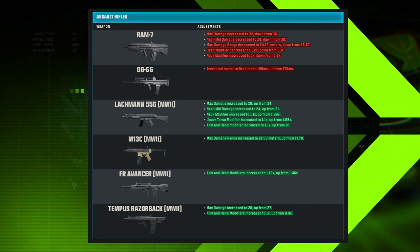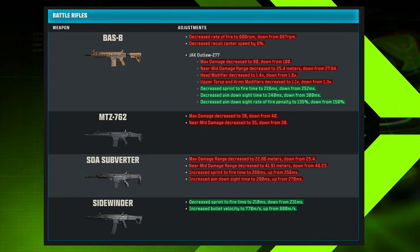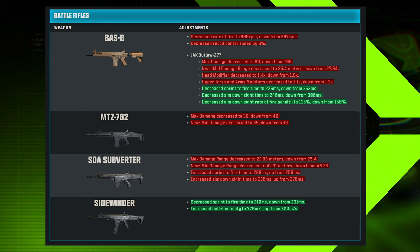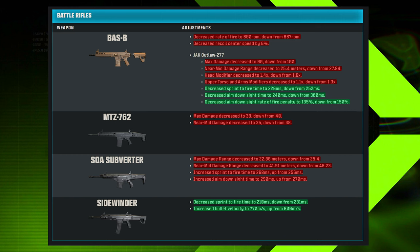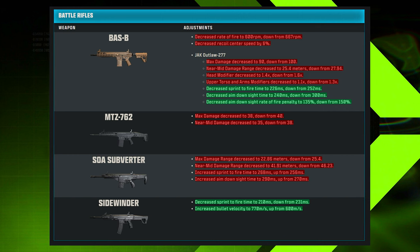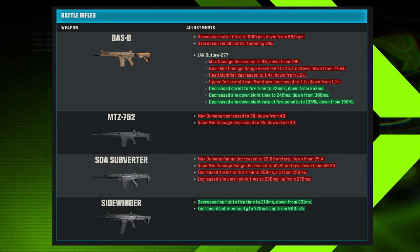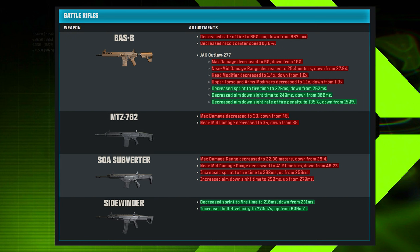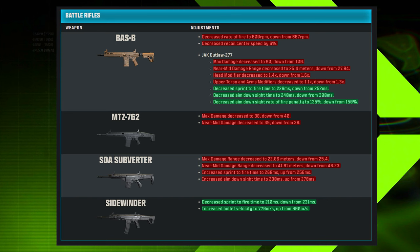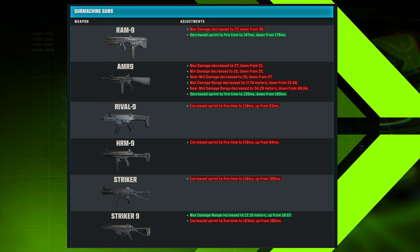For Warzone battle rifles: the BASS-B again saw decreased rate of fire and recoil center speed, and the Jack Outlaw 277 kit received the same changes as in MW3. The MTZ-762 saw max damage and near-to-mid damage decreases. The SOA Subverter had max damage range and near-to-mid damage range decreases along with increased sprint-to-fire and ADS times. The Sidewinder once again received a buff to sprint-to-fire time and bullet velocity — they keep trying to make it viable.